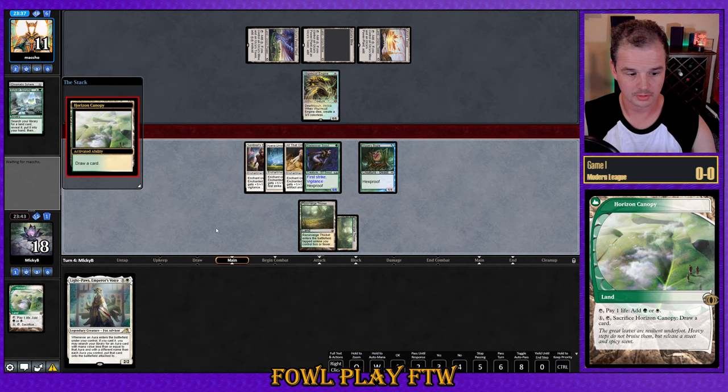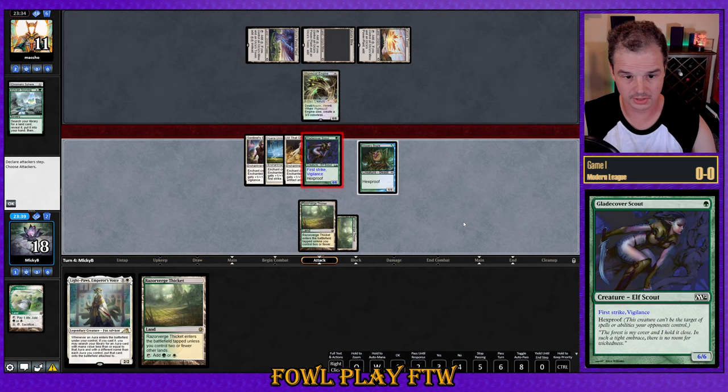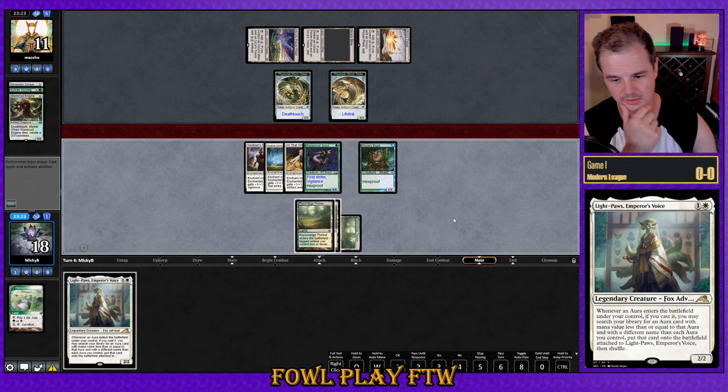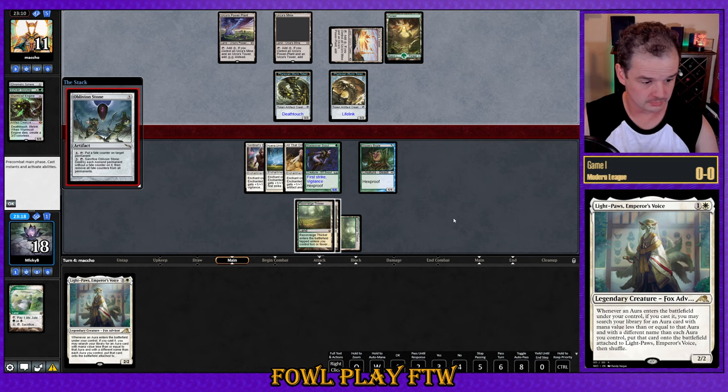I think we start off by sacrificing Horizon Canopy. We can attack for six here, and we do have Vigilance on our guy. Our opponent is willing to block. We don't have Trample so we're just trading off, giving our opponent some tokens. I think we're dead into Ugin regardless. I can get a little more value off Light Paws by delaying it for a turn. It's only bad if we hit Daybreak Coronet or Spirit Mantle — and Spirit Mantle is a pretty strong card to play regardless.